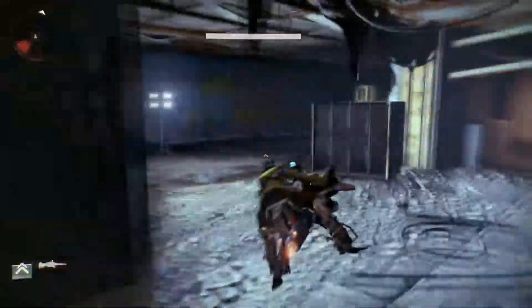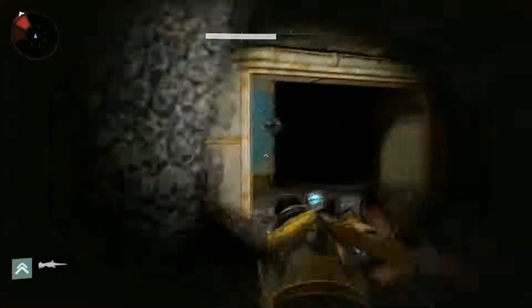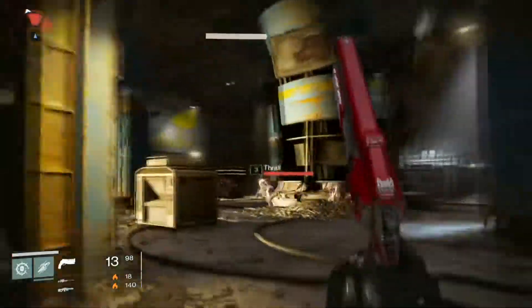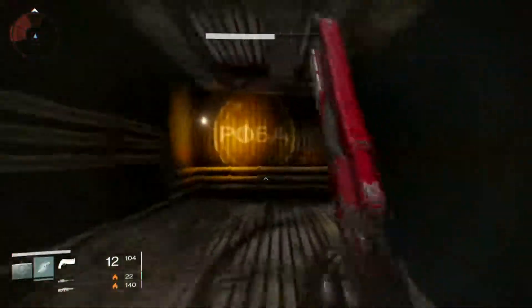This is a great place to collect low-level guns from chests, spin metal, and occasionally you might get some lucky chests that'll give you some ascendant materials — shards up here — once every 30 or 40 chests. It's a great way to do it.